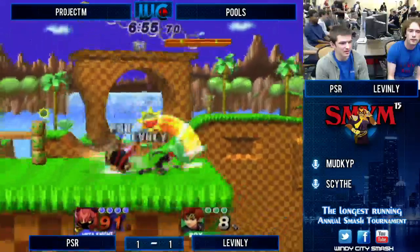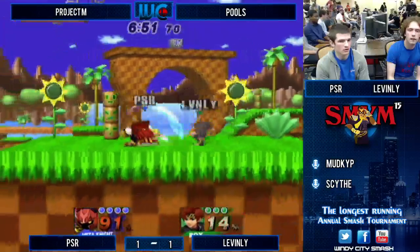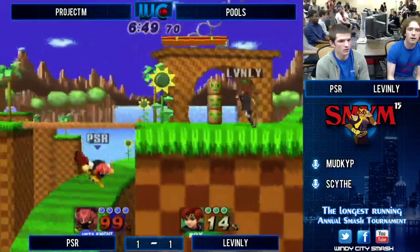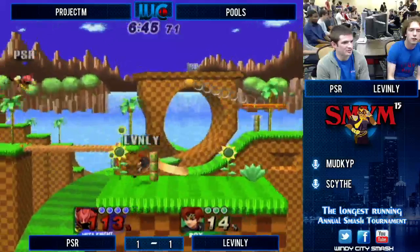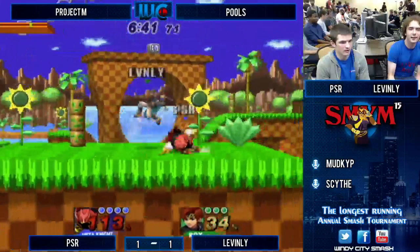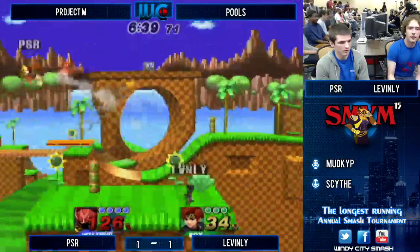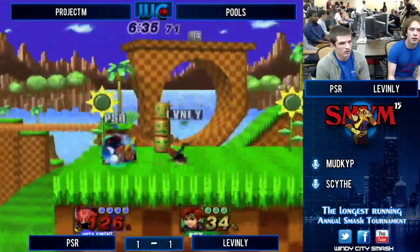Forward tilt just beats forward. Hard read there — all in. There are those smashes again. When it works, it's great, but it's not working most of the time. That nair hit him with like the tip of both hits there. Leavenly is kind of struggling to get the kill here. Jab — I love that his jab hits behind him, it's really good. I want to see Flare Blade, not forward smash.